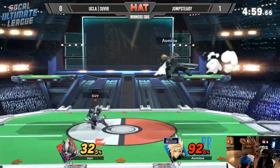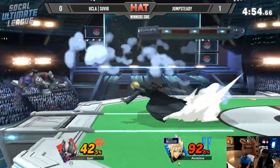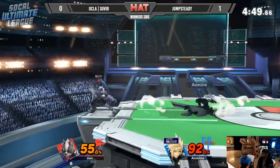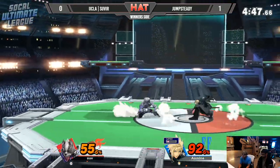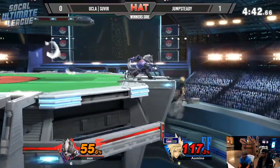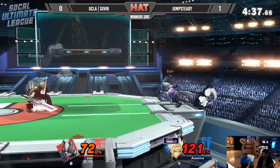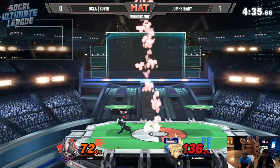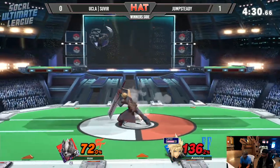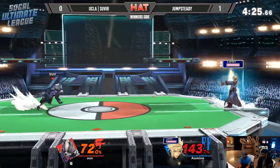Severe, once again knowing he has the lead, has no reason to really throw out anything too reckless. Unfortunately that laser — forward throw, forward throw. Jump Steady is setting up here for a possible edge guard. Severe using the blaster to cover his opportunity. Down smash — good whiff punish. He's able to hit Jump Steady but he's able to survive. Down smash again, Jump Steady not going to fall to it — the second time, then a third time. He's able to air dodge away. Up air now. Jump Steady now has to find some way to land.